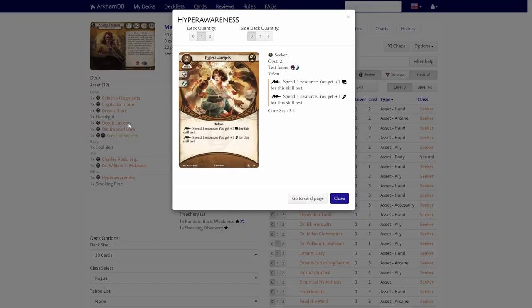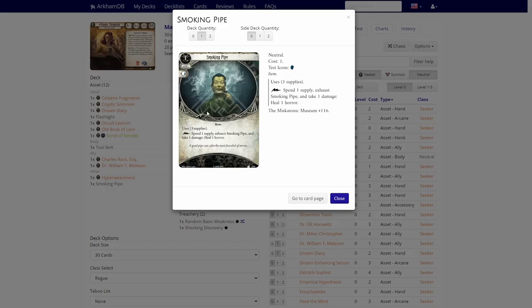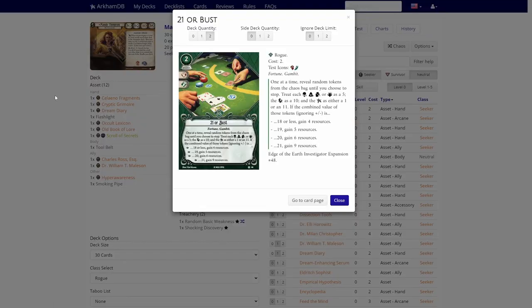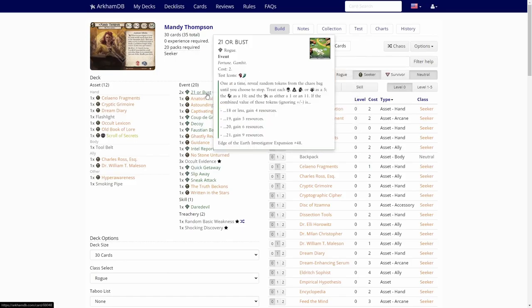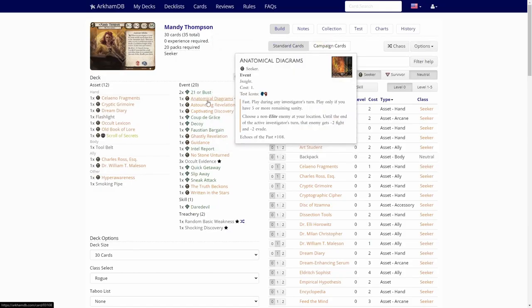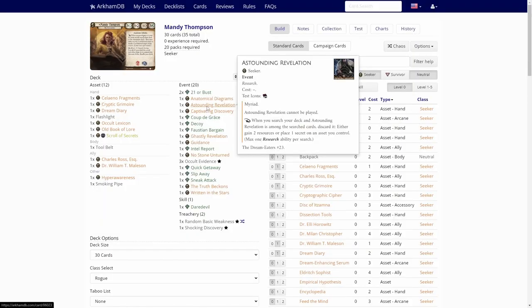One Hyper-Awareness — this at least boosts our agility to evade and intellect, but that's already five, so not that important. A Smoking Pipe — nothing special. 21 or Bust — an economy card, so yeah, two copies. Anatomical Diagrams — not good.